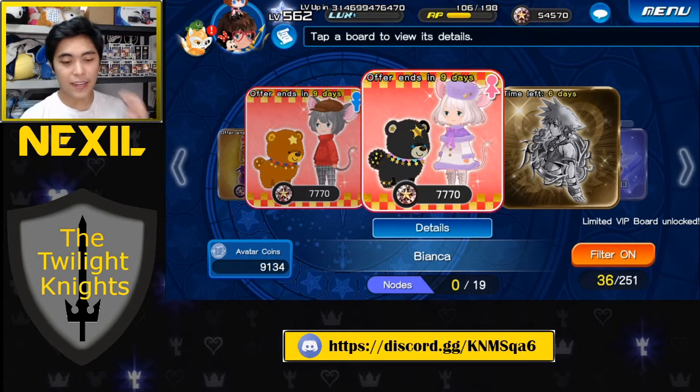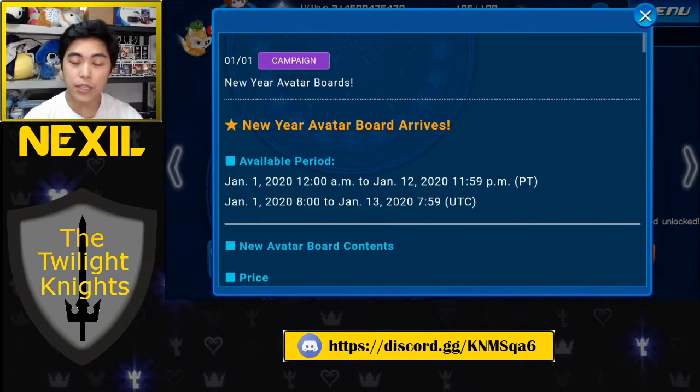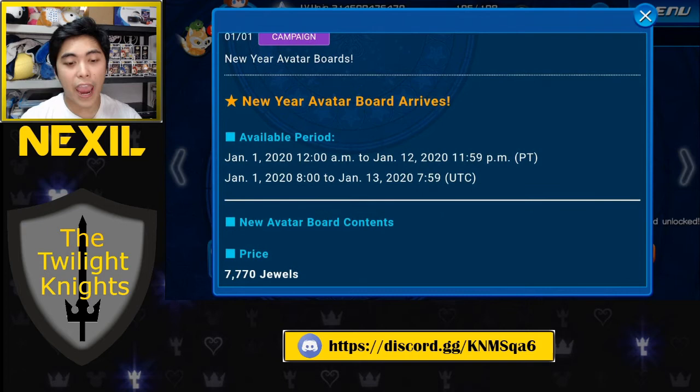To that extent, I'm actually kind of sad that you have to buy these avatar boards in order to get these because they look super cute. Moving into the actual notice itself: these are the new Rescuers avatar boards, and you have until January 12th to decide if you want to pay for these.